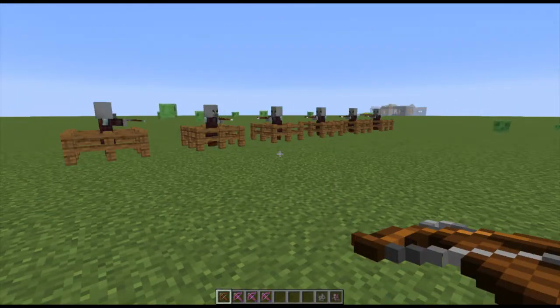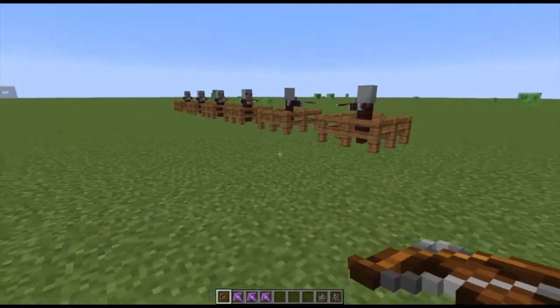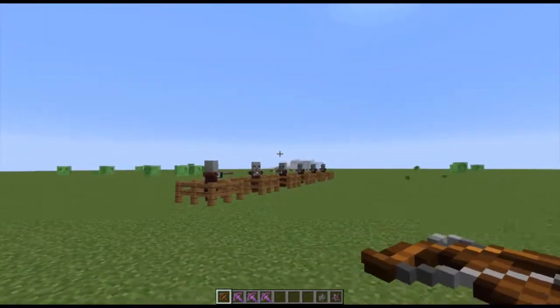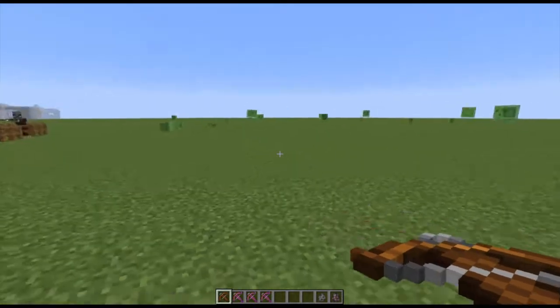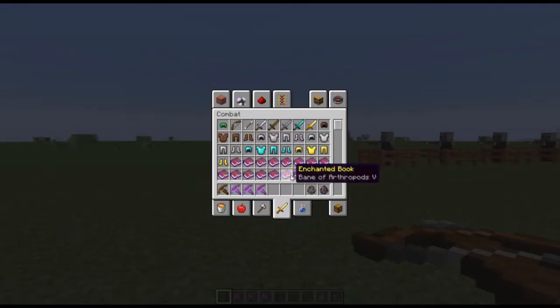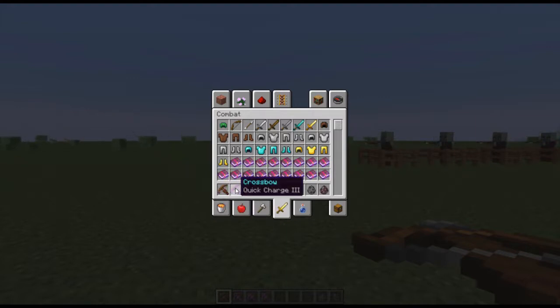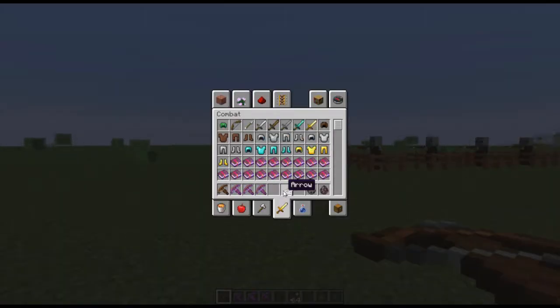Next we can go into a flat world and look at the pillagers and the crossbows. These are the new mobs that have been added — they shoot crossbows and they attack villagers with the Illager Beast, which we'll look at in a second. These don't spawn in the world yet — they'll be added later. In this snapshot you have to spawn them in yourself with eggs. Now we can test out the crossbow and its different enchantments. You get a normal crossbow, then you have the Quick Charge enchantment which goes up to three, meaning you load quicker. Then there's Multi Shot — you can shoot more than one arrow at a time — and Piercing, which lets you shoot through multiple mobs at once.